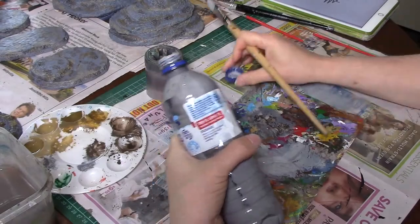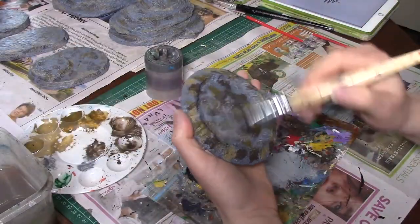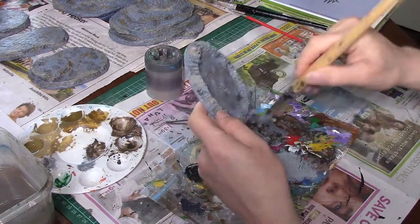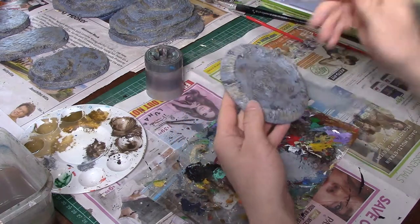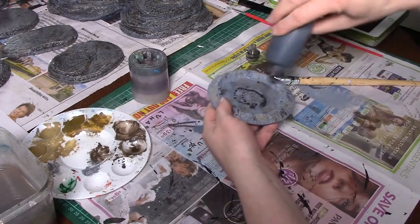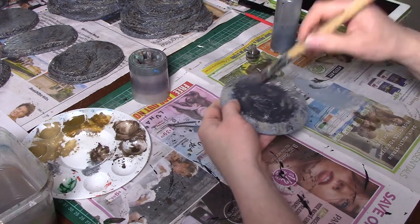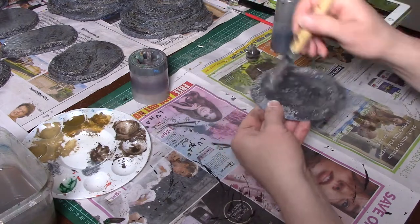Once dry, dry brushing with a lighter grey all over this crater. Black Magic Craft mix of black wash all over after that dry brush. Once that's dry, give one last dry brush of that light grey back over the top.